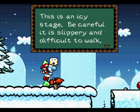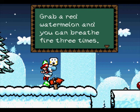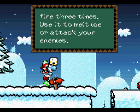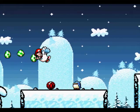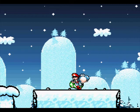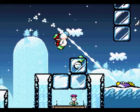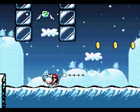This is an icy stage, be careful it's slippery and difficult to walk. Grab a red watermelon and you can breathe fire three times — use it to melt ice or attack your enemies. This is the point in the game where we tell you about an item that's been there for a really long time that you've used a hundred times. And we tell you all about how ice works, even though you've already seen it and experienced its slipperiness many, many times.